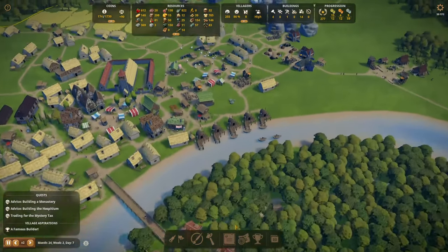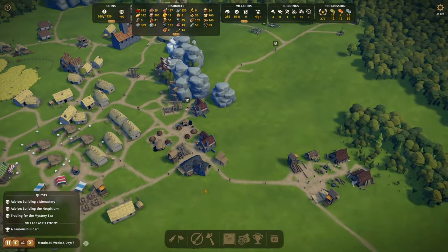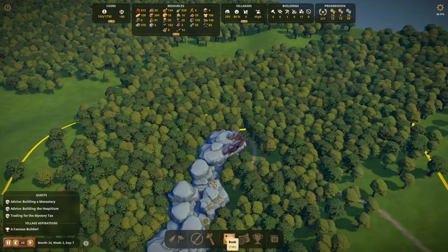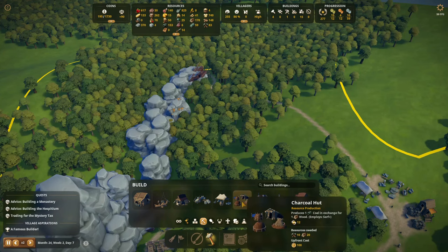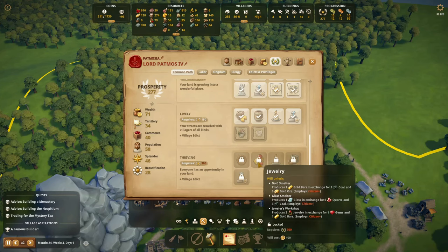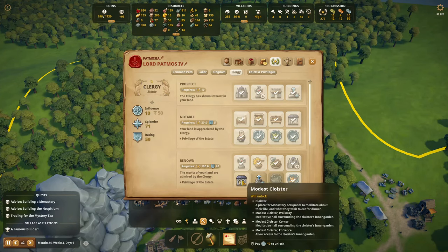Our soldiers are on a mission, our bailiff is on a mission — everyone's busy. We're getting extra wood now. They're building the mine site. We can get into gold mining soon — or maybe already. The gold smelter requires the jewelry unlock at 300 prosperity, and we're at 277, so we're getting close. We can also unlock the cloister, always a nice building.